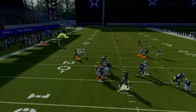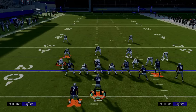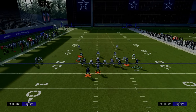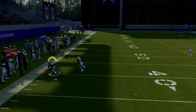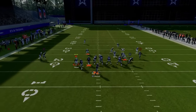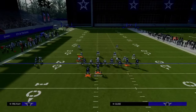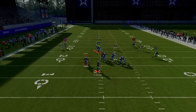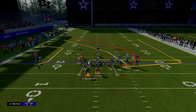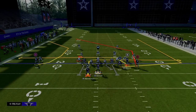Looking at this against man coverage — one thing I want to quickly point out about the C route: in practice mode the C route is going to win basically 50% of the time. If you smart route the C route, you'll see it goes a little bit deeper and it beats man coverage slightly more effectively. If the C route is covered, all you have to do is click onto the receiver and aggressive catch it — especially if you have Gift Wrap, a lot of times it'll catch. I have not seen it get intercepted. The C route is probably between 50 and 70% consistent against man coverage.